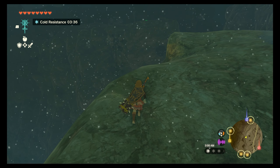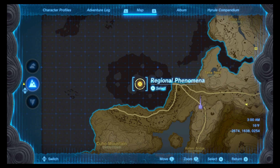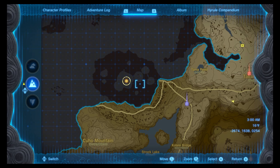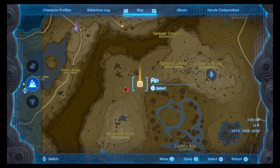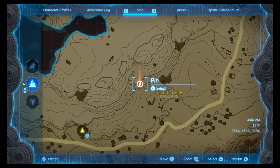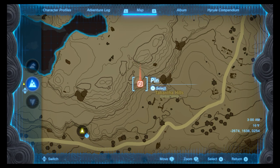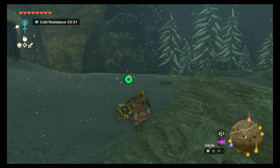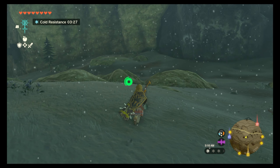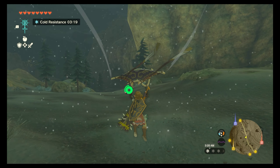We've got a shrine over there and a shrine here - that's where we're trying to get to Rito Village, I think. I feel like we need to go figure out what that marked spot was. There's a road around here, and there's a korok puzzle down there. Let's go hit that real quick.